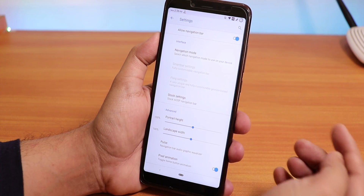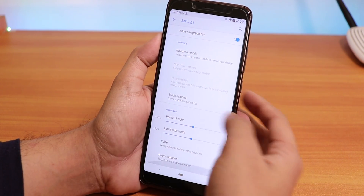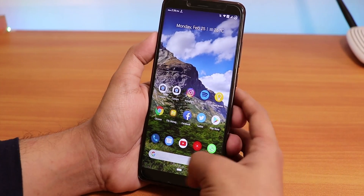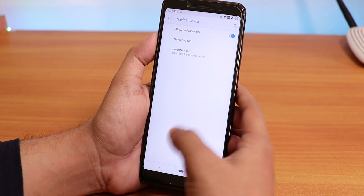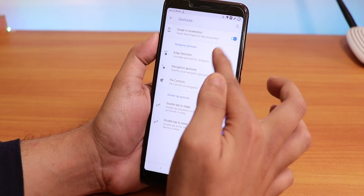Inside the Navigation Panel we have the normal nav bar, and you can switch to Smart Bar or Fling. You can change the height and there's a pixel-style animation option for the nav bar. There's also a Pulse option for the navigation bar — a lot of customizations overall.